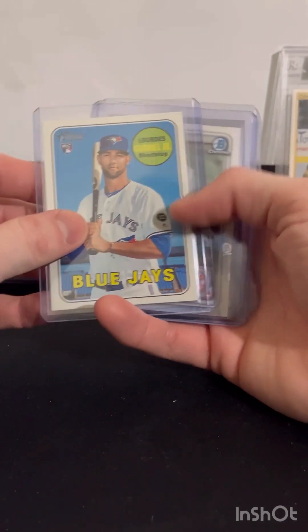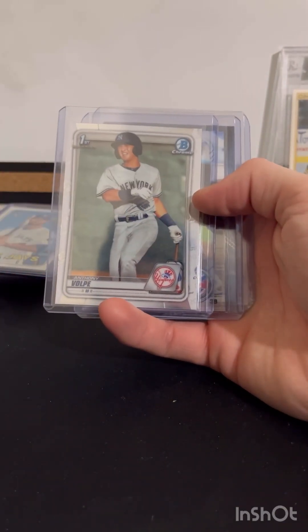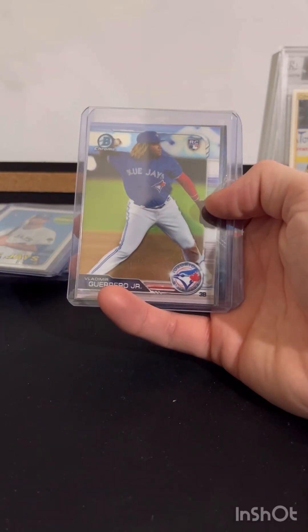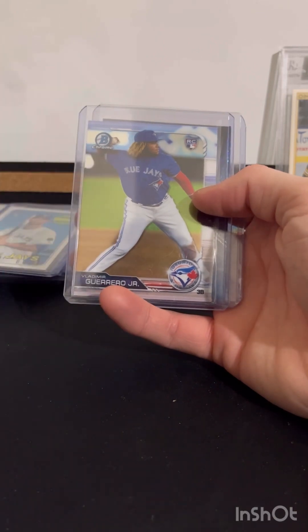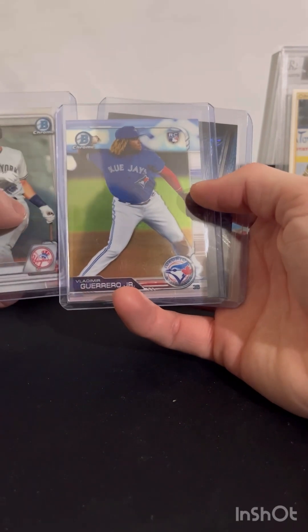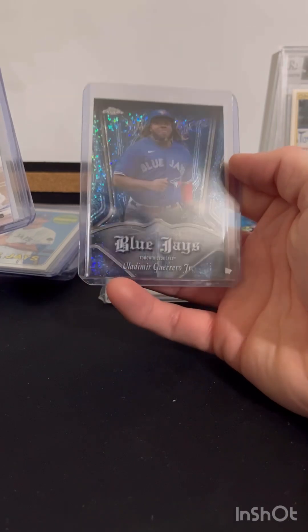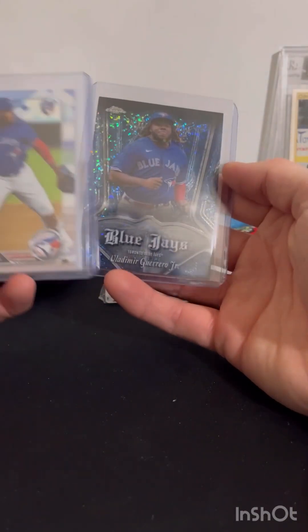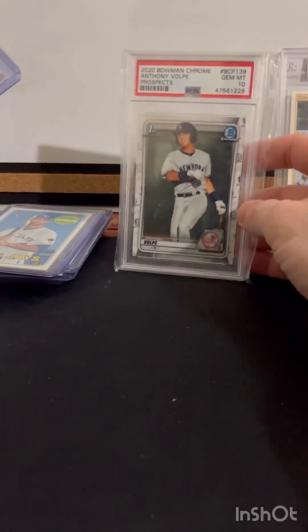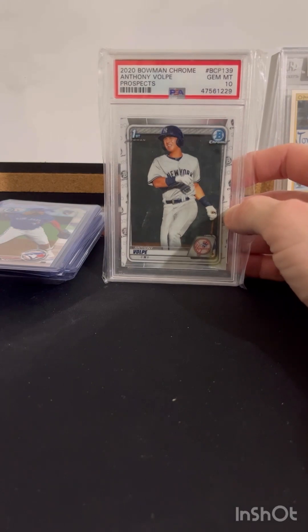Then we got a George Springer out of 150 auto. We got a Lourdes Gurriel rookie. We got an Anthony Volpe Bowman Chrome First. Then we got a Bowman Chrome — I think this is a variation of Vladimir Guerrero. That's my first Vlad, which is actually really exciting for me. Hopefully it's in pretty good condition because I'll probably send that one off. Then we got this Topps Chrome Vladdy, and the last thing in that pile is a PSA 10 Anthony Volpe Bowman Chrome First.